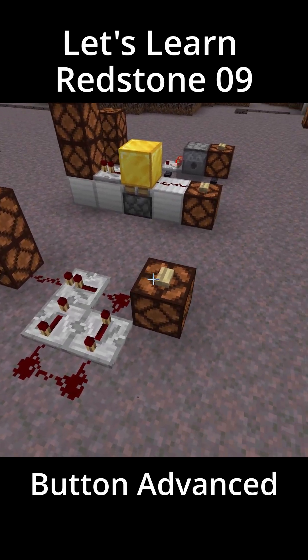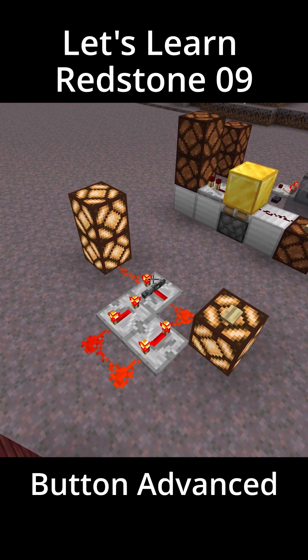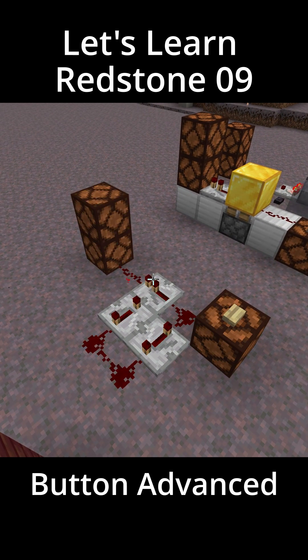If you want to lengthen the amount of time that a button stays active you can use something like this. This will extend the duration of the redstone signal being sent out by the button.